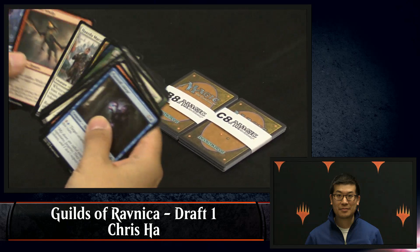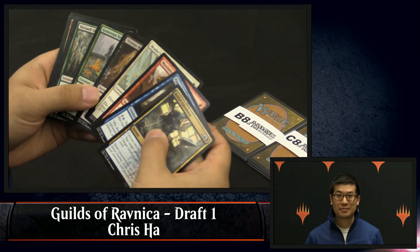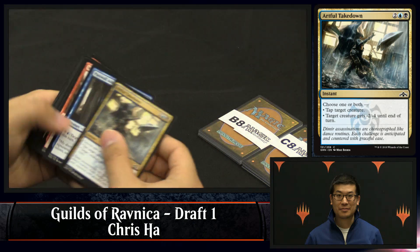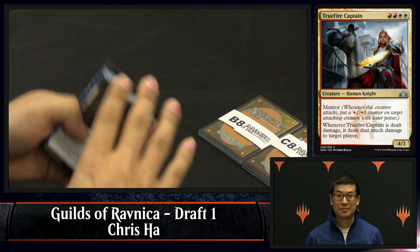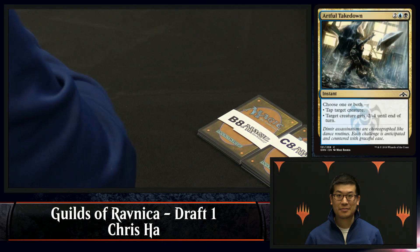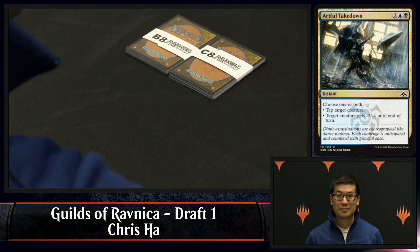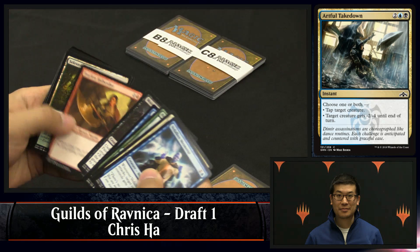We see a cyclops, an artful takedown, a true fire captain — there was a Narco Amoeba in there somewhere. Artful takedown's nice. That one's pretty tough to pass; it's in a very strong guild. True fire captain is probably a more powerful card in the abstract, but artful takedown is much easier to cast. I favor Dimir over Boros. True fire captain is powerful, but white-white-red-red on that mana cost is a tough sell if you're planning on moving in — there's a good chance you don't end up playing it. Artful takedown you can splash around a little bit.